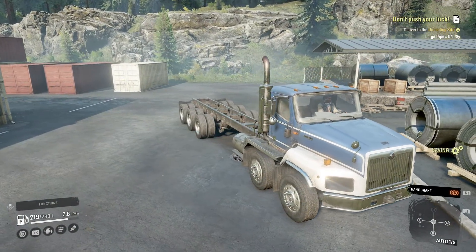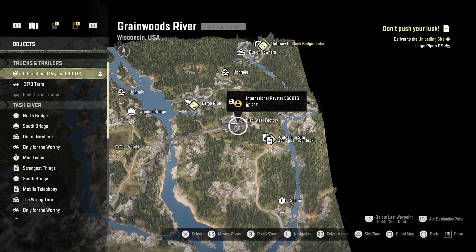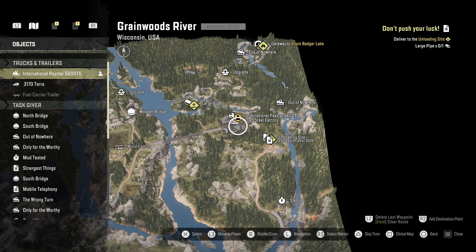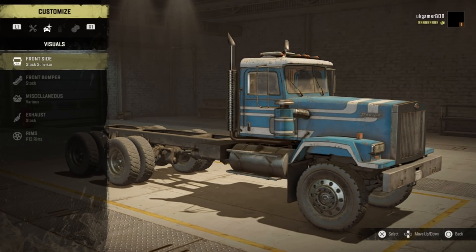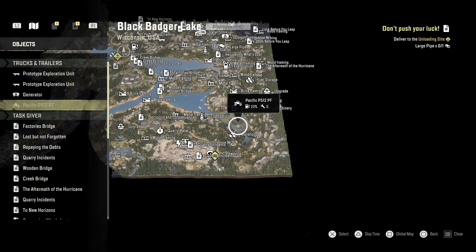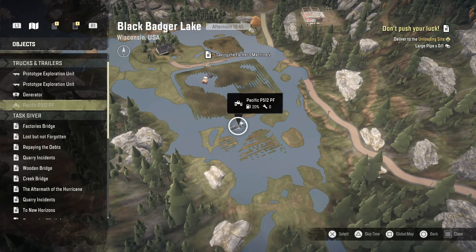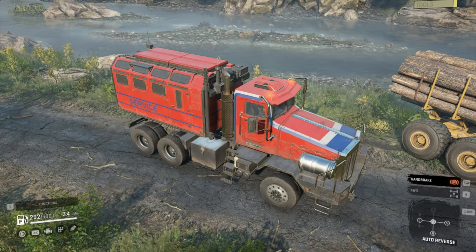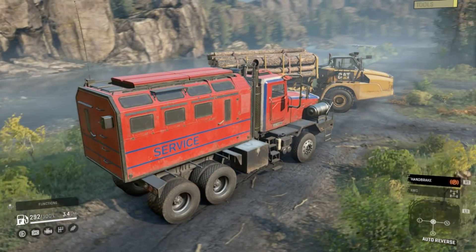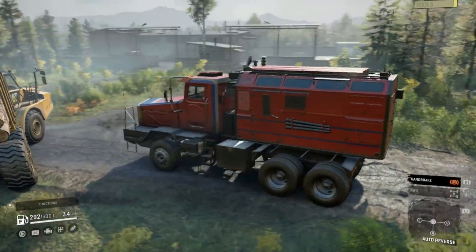I did a stream on those earlier, opening them up. We have the International Paystar 5600 TS, which is sat waiting for you over at Green Woods River at the rolled steel factory — it's just sat there ready to go. The Pacific is stuck in the mud, so you've got to go in and dig that one out, over at Black Badger Lake near the entrance at the bottom. The garage is at the top end of that map. If you're looking for the Boar, that's available in Russia — you can buy it from the shop there, but I haven't managed to check that yet.